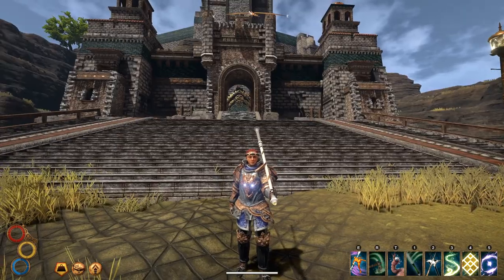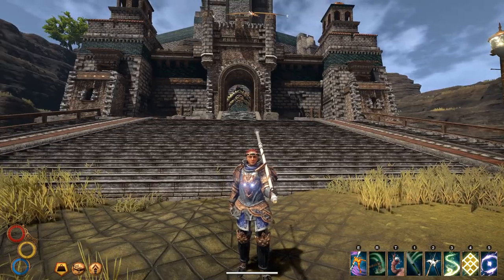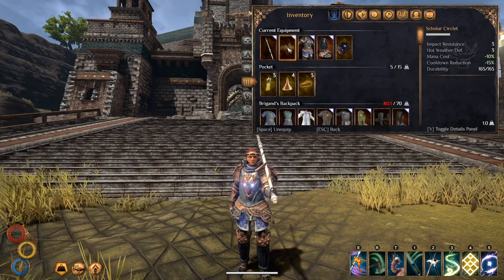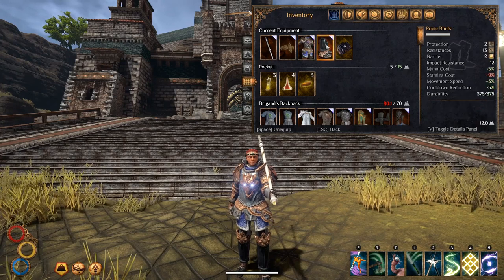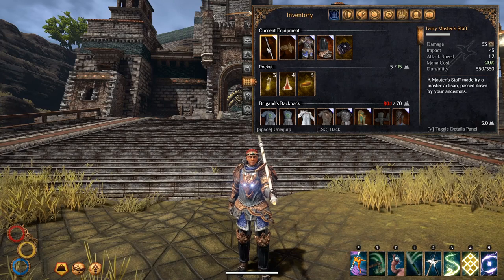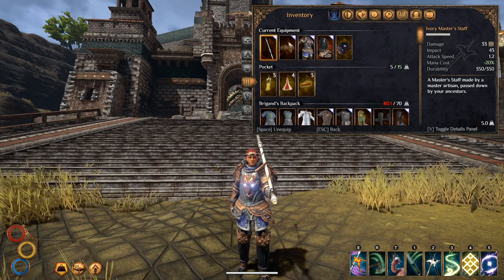Let's explain how we get to 100% cooldown reduction. We are wearing an armor set that gives us minus 40% cooldown reduction total: the boots give us 5%, the headpiece gives us 15%, the chest piece gives us 10%, and the staff gives us 10% — for a total of 40%.